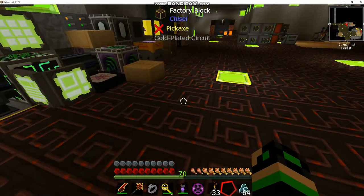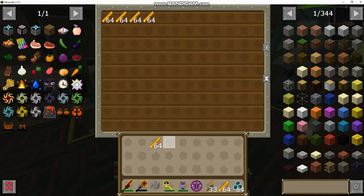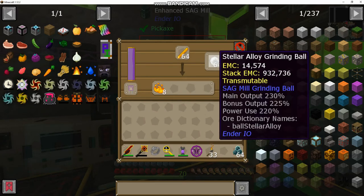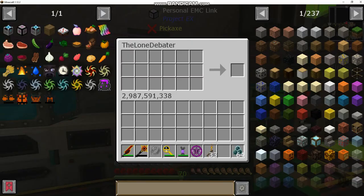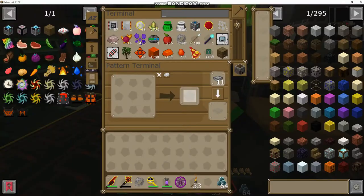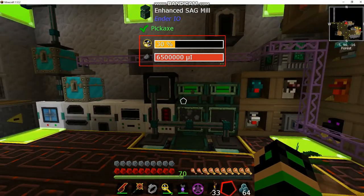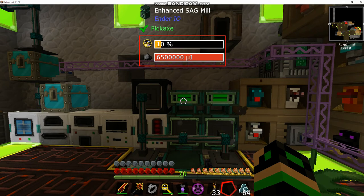I need to reload this because it's not fully automated - I need to put in a source of blaze rods. Basically this takes blaze rods out of this chest, puts them into enhanced SAG mills with stellar alloy grinding balls which give a 230 modifier on the main and 225 on the bonus. This produces guaranteed about 170,000 EMC per stack of blaze rods, whereas a stack of blaze rods is worth about 98,000 EMC, so you gain about 80,000 to 90,000 EMC for each stack processed. I'm going to set up a big room of these going into an EMC link now that we've got a few of them. That's kind of going from mid to late game with Project E for Stone Block 2.